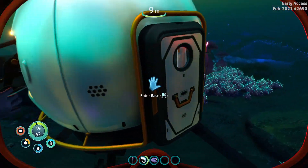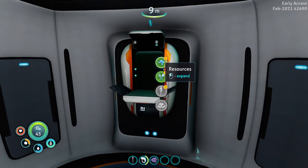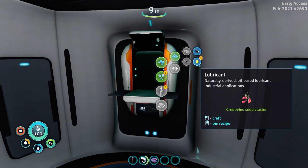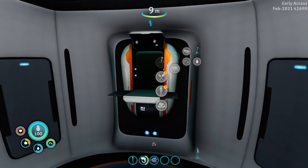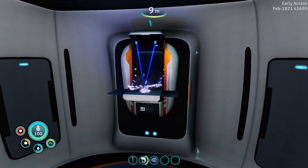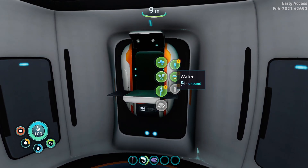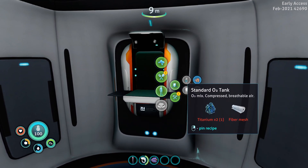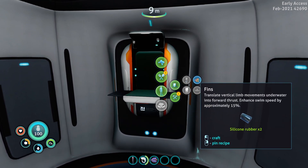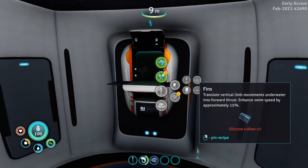Where's the entrance? All right, found the entrance. Let's go in here and we should be able to make some fins. Resources. Lubricant — what's that for? Industrial applications, okay. So let's craft some of this — there we go, nice. We can craft water. Equipment — we need fiber mesh. But let's get some fins going, these are going to come in handy to be able to swim a little bit faster.